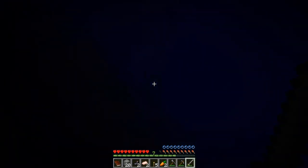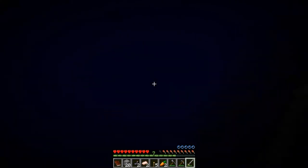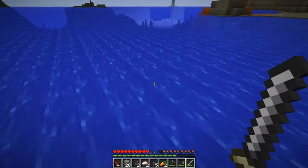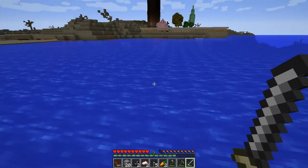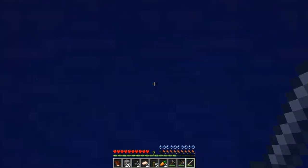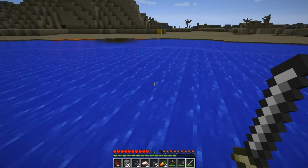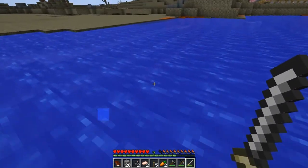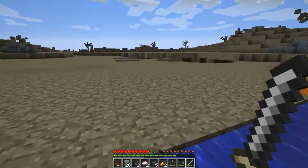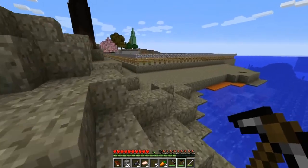We want some more of these squids. Oh, where'd they go? It's so dark down here. I need like a snorkel with a light on it or something. Well, let's come back over here real quick. Can we see if there's any more? It's so dark, I can't see anything. We'll go down one more time. We have two. I think we only needed one. Alright, let's get back in our base.